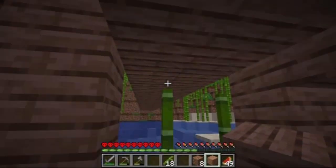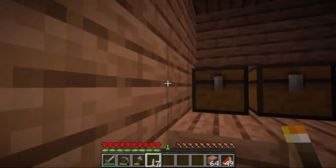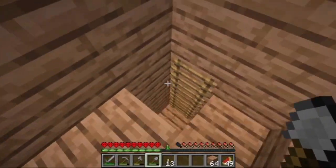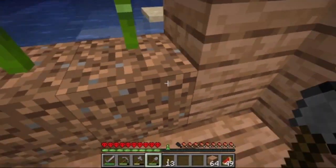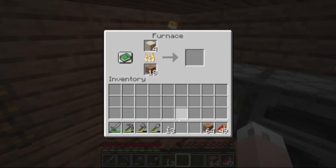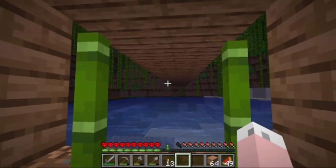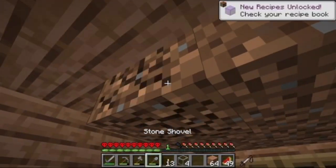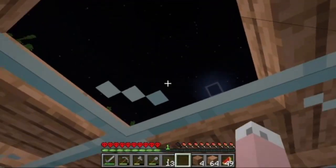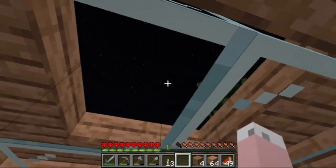You know what we can do right now? Just go ahead and light up our house. That's a good idea. I'm gonna steal some sand at some point, maybe right now. Cool, then we can smelt this. Cool, then we can get some windows going so we can actually see when we're in there.